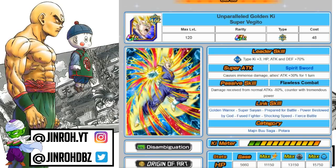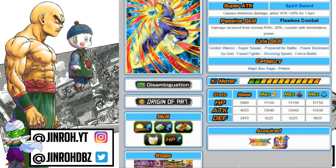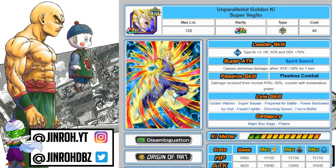The super attack causes immense damage and also increases allies' attack by 30% for one turn, which is beneficial to the rest of the team. The biggest benefit of having this guy is the ability to reduce damage received from normal attacks by 80% and the ability to counter in addition to that. I have him at Rainbow Star and still use him frequently, especially on Battlefield. Two categories: Majin Buu Saga and Potara, but you can also run him on a super type team. Maxed out: HP 15,750, attack 15,840, defense 9,625 — still a very solid unit.